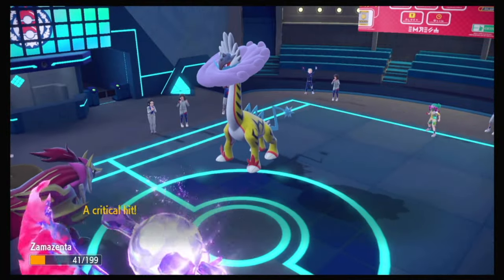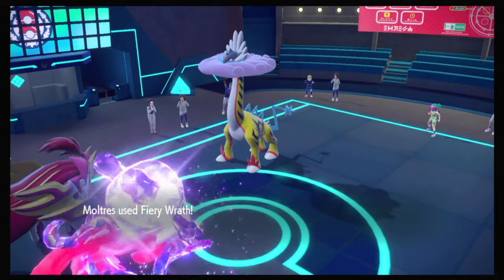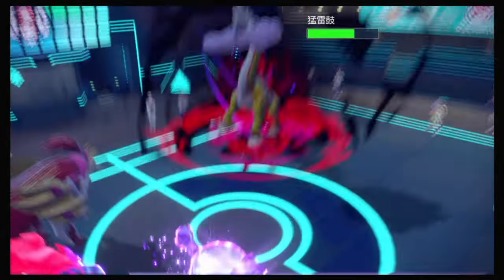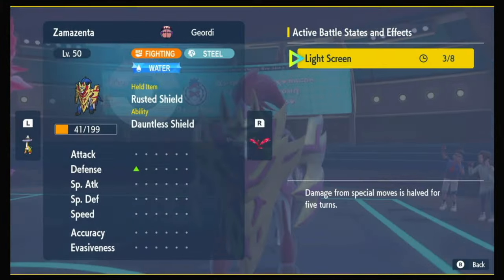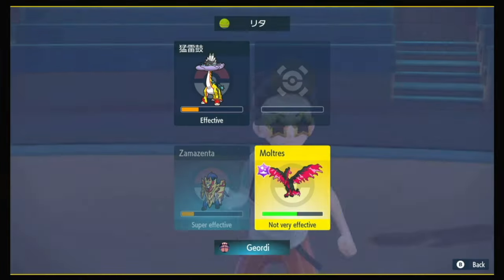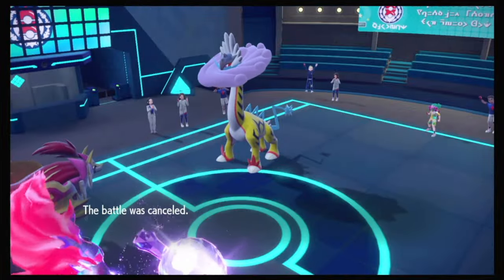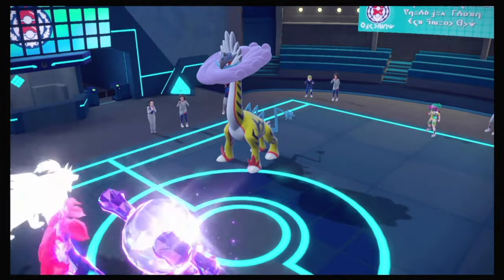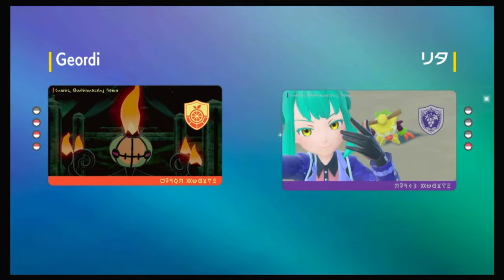Yep, Heatwave — does even less than I expected. Oh my goodness, Zamazenta, you're a beast! Did you just take 70 damage from a Chi-Yu Heatwave? Goodbye! And now Moltres got another boost, so it'll go down to plus one if they Snarl — they do not Snarl. Plus two, single target — and we take that too! Just a critical hit Draco Meteor, no big deal! Good damage into the Bolt. Just plus one Defense, plus two Special Attack — you can't knock us both out. Body Press, Fiery Wrath — good game! Thank you for just feeding me the Necrozma on a silver platter.